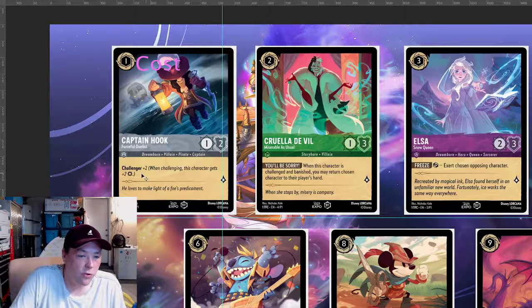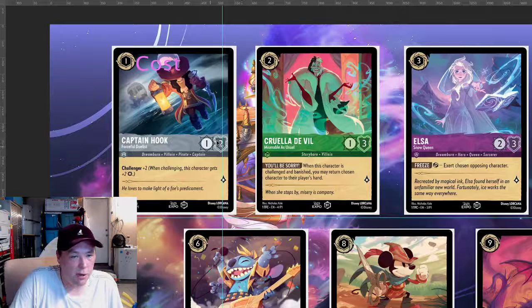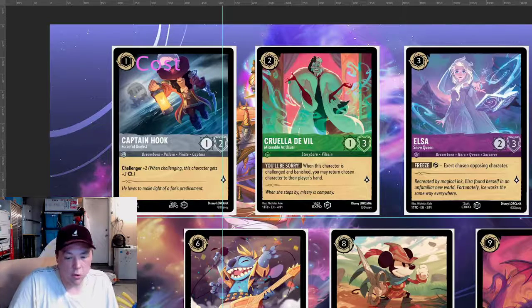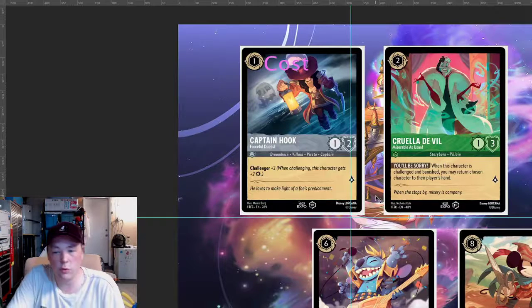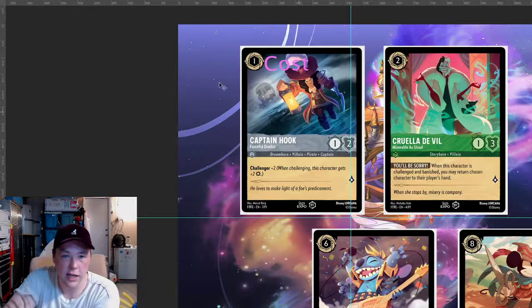So for Captain Hook, he's a one cost. We would think he'd be a one-one, but this game's a plus one, so we have three total. That's even — right where you want to be for stats. But he also has an ability: Challenger plus two — when challenging, this character gets plus two attack. That seems really good. It's actually putting him above what you'd normally expect for the cost. And then he also has one lore. So if the ability is worth plus one and the diamond is worth plus one, he's at plus two, which is really good. For a one cost, this is probably one of the best one-drops in the game.